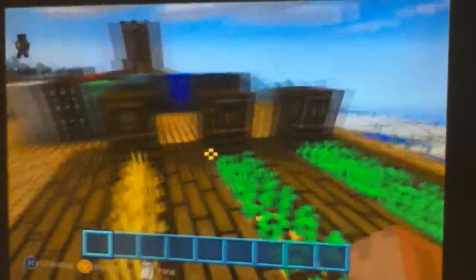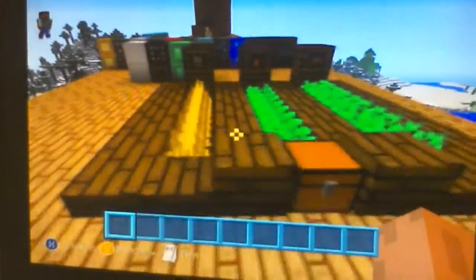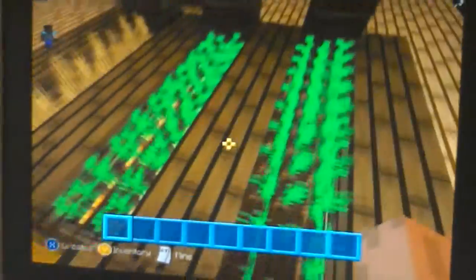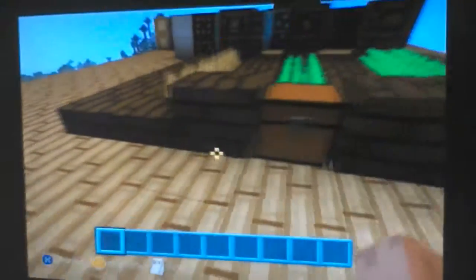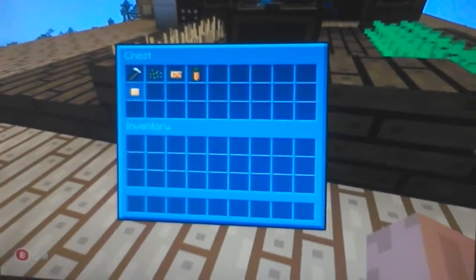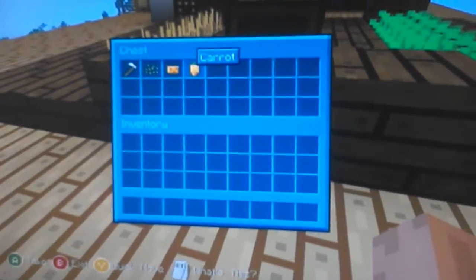Over here is actually my farm. As you can see there are some item frames. There's some wheat right here, carrots right here, and some potatoes right here. And if you look in this chest, we've got a couple of farming tools - we've got a hoe, wheat seeds, a potato, and a carrot, so you can grow all of them.